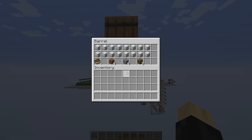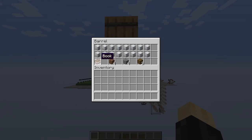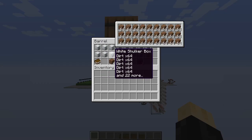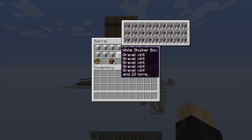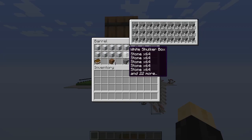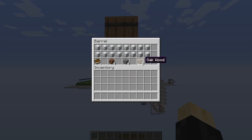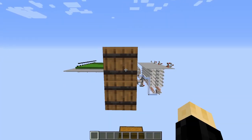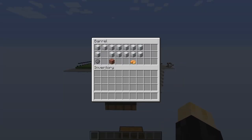You may have also noticed some other example recipes I had. You can craft things like books. You can also craft things that require a specific order, such as coarse dirt. Of course, stone bricks is an obvious choice. I just showed you crafting oak wood.